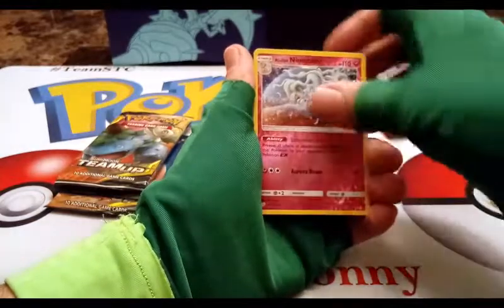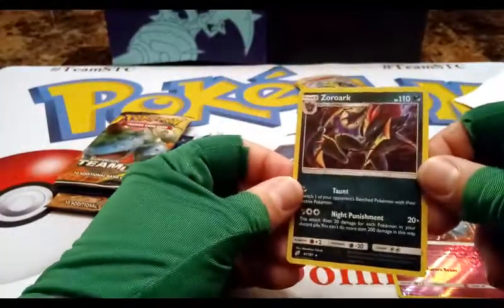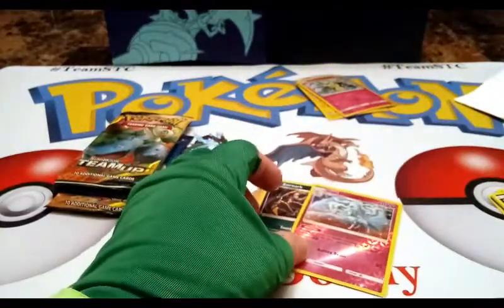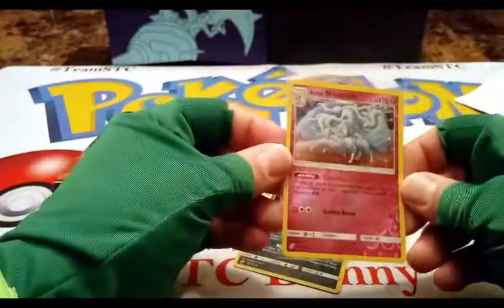A reverse rare Alolan Ninetales — that is a great start! And in the rare spot we got a holographic Zoroark, which goes great with that Zorua we pulled a minute ago. So a holo rare and a reverse holo rare — and who doesn't like to pull an Alolan Ninetales?